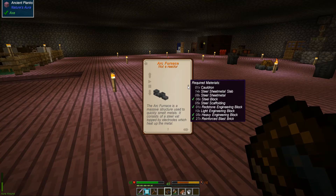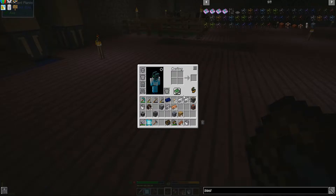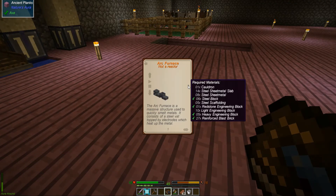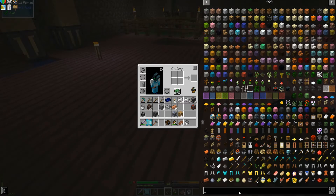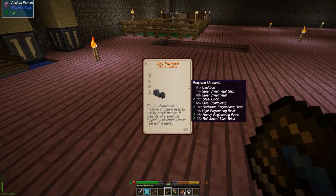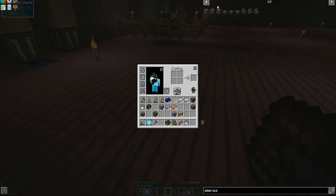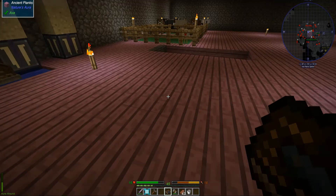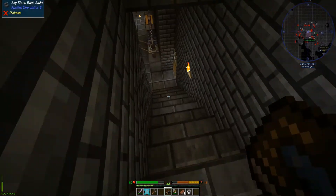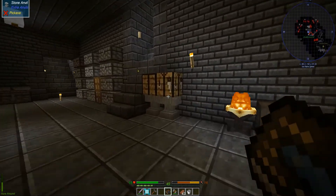Okay, now I need light engineering blocks. How do you want me to make that? I need steel sheet metal first of all. Actually I want to do that last - let's make the steel scaffolding first. I need five in total. Maybe this is why I made the four - wait.